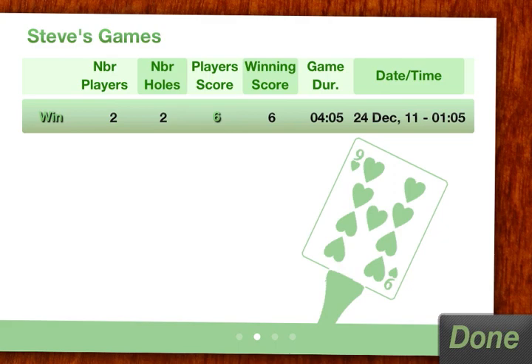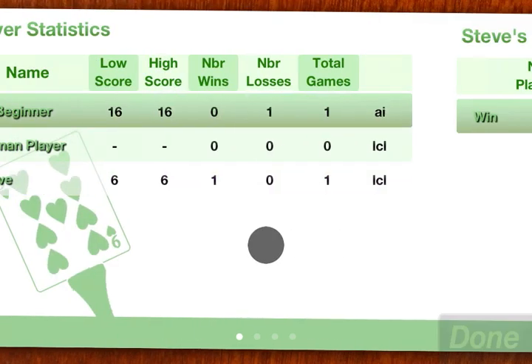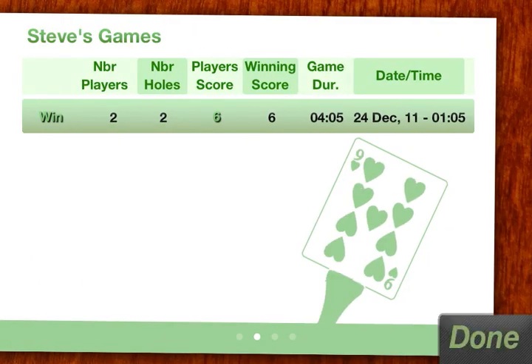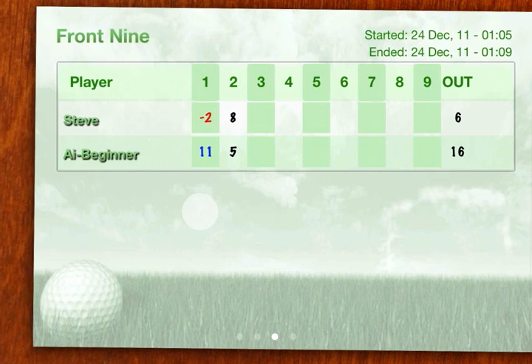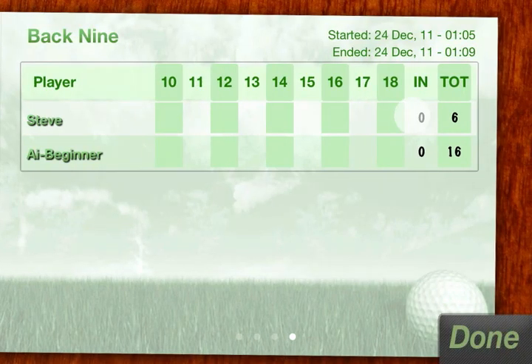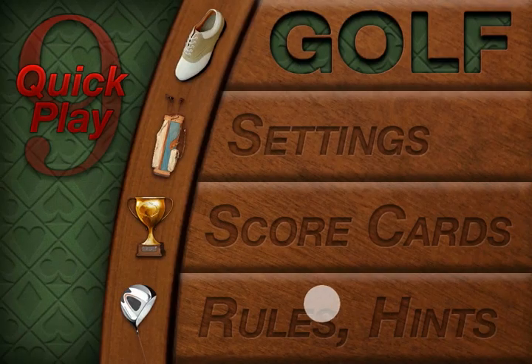Here we have the scorecard section, which will show you all of your scores — there's our latest game highlighted. If you scroll back, it'll show you all of the players on your device, including the computer players. Here's all of our games, and if you scroll even further, the selected game will show up on these two cards: here's the front 9, which is the first 9 hands you might play, and if you play more than 9 hands you have the back 9 as well. This is the in-depth score system we've built into the game — it gives you a lot of information on the games you've played so you can see how you've improved.